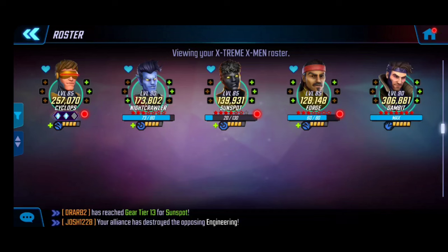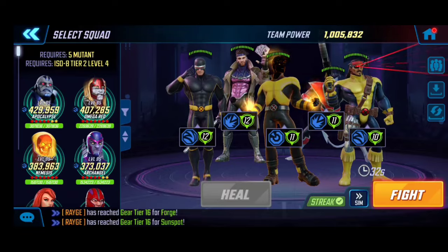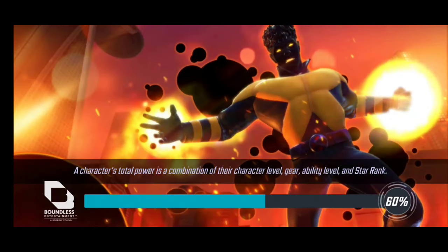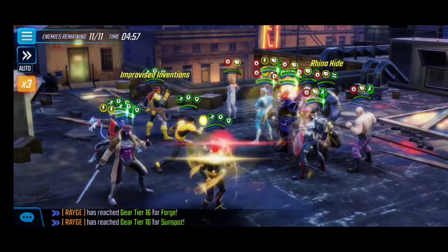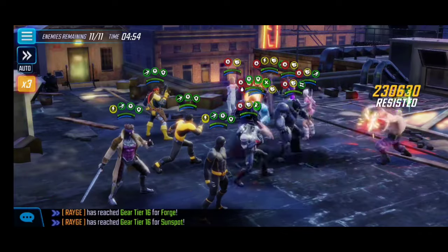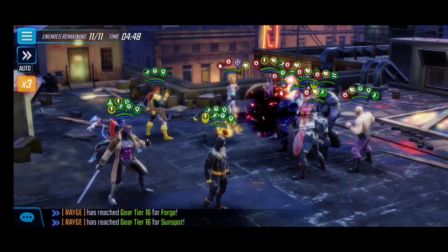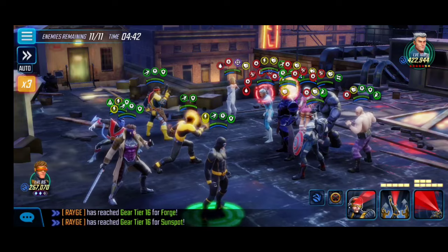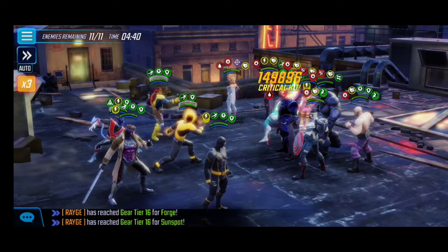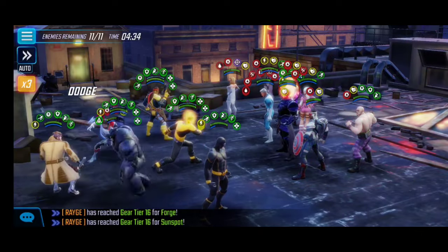Let's get right into the gameplay. Node 1 — this is the placement I like. I switched Nightcrawler to Raider because he doesn't need the Skirmisher in these initial two nodes, since the resistance isn't too high on enemies and we can consistently land our debuffs. We start things off with a Special on Quicksilver thanks to Nightcrawler — that stuns Quicksilver and buys us some time. I activate the Special with Sunspot to apply debuffs down the middle.